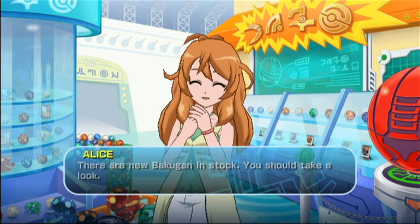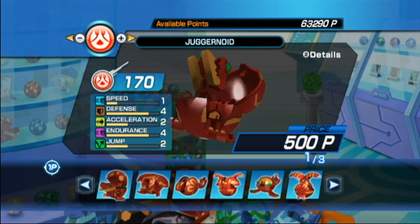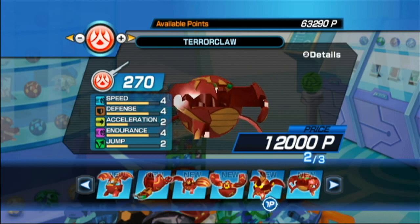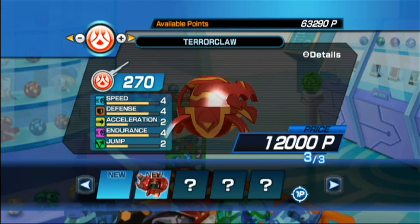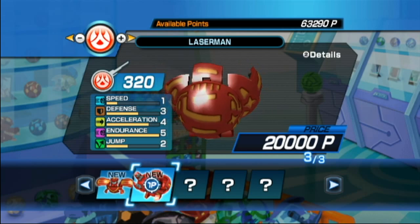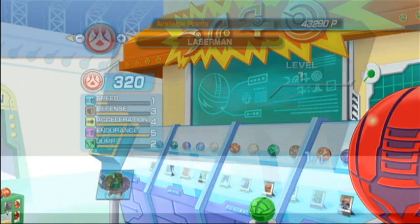The shop lady was about to say that Pyrus Bakugan are going to have an advantage in the next tournament — so that's good, let's buy a Bakugan. They basically keep these Bakugan enslaved, which isn't really that great. I don't know why Falconeer is back there — it doesn't make sense. I like Fear Ripper but it's not as good. Where's Reaper? I thought Reaper was here. We've got Siege, Terror Claw... I guess there's no Pyrus Reaper. Alright, this is such a horrible name for a Bakugan — but we're gonna get Laser Man anyway because it's really good at 320 G's without any upgrades.